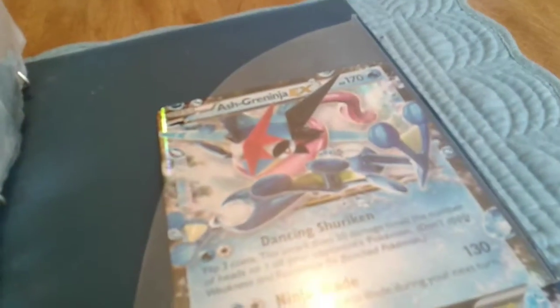That's pretty much it for the binder. In the back we do have an Ash-Greninja EX jumbo card — I call them teasers but I'm not sure if that's the official term. That's it for the binder.